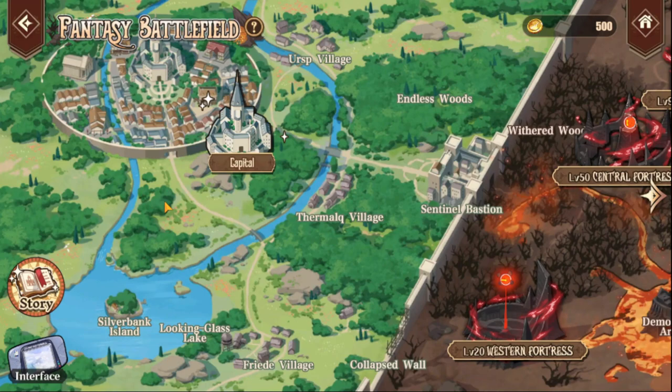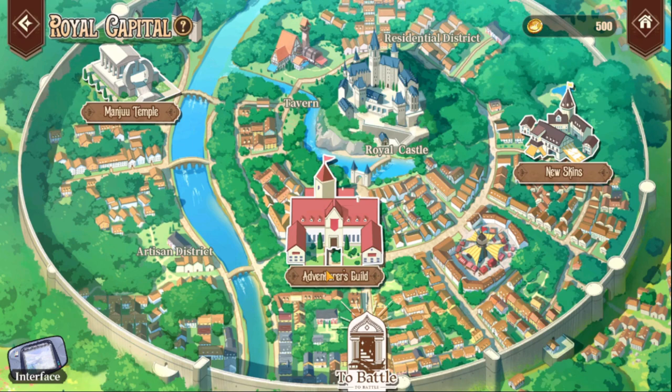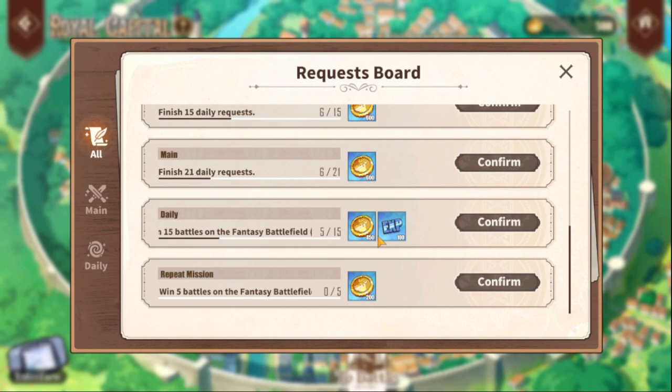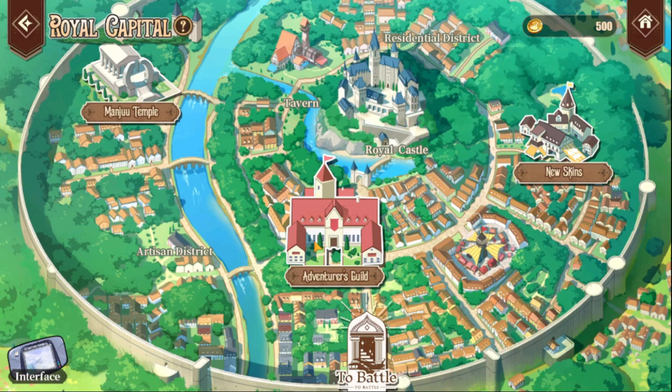After you gain some event levels from battles and story, you want to go to the capital. You can go to the Adventurer's Guild, which shows you quests and the rewards you get — including event XP and the special event currency, which I'll talk about in a moment. You do your dailies for the event and get rewards. These are worth doing because you can get some cubes from some of the event missions.